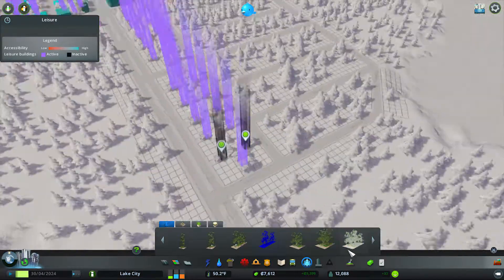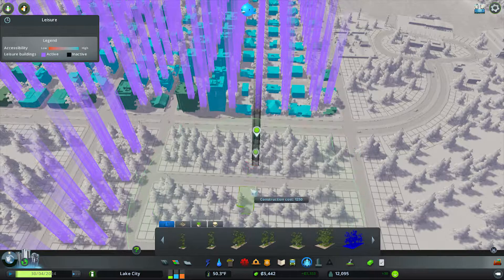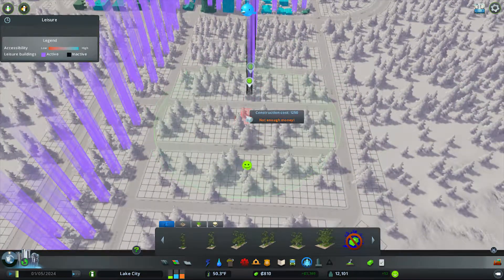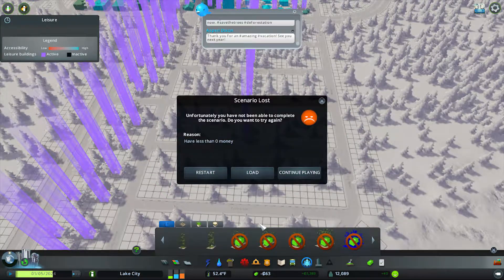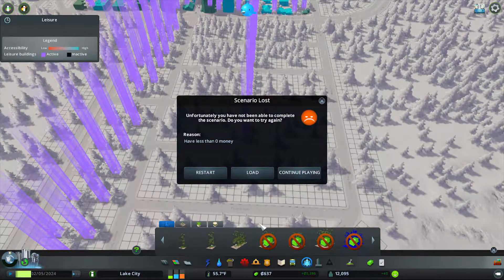The natural disasters just happen a little too often — a little too much — and I think that's where the real trouble comes in. And we're out of money! That is stupid — why did it let me spend it?